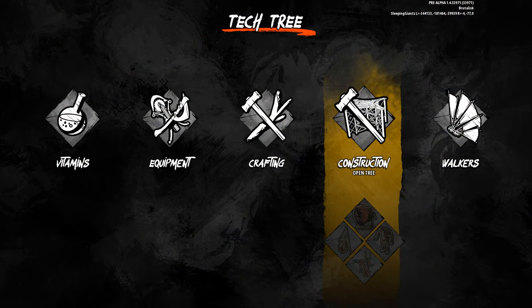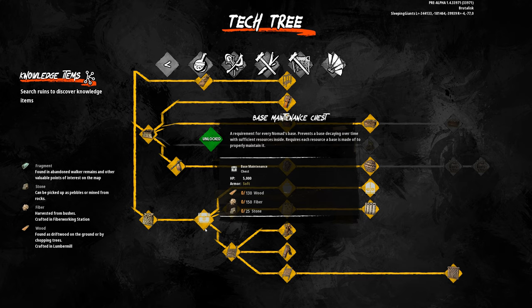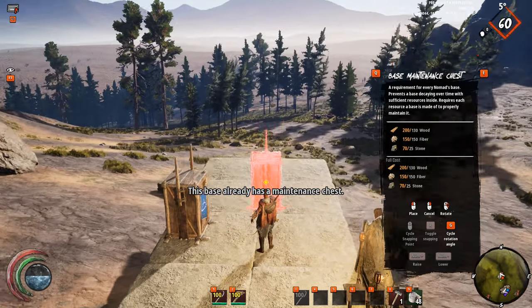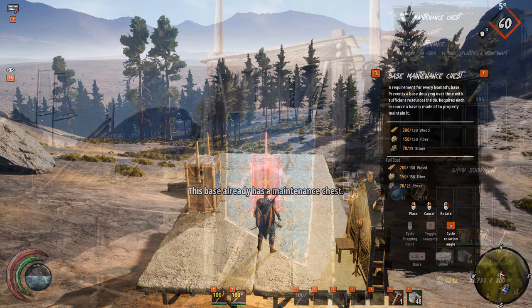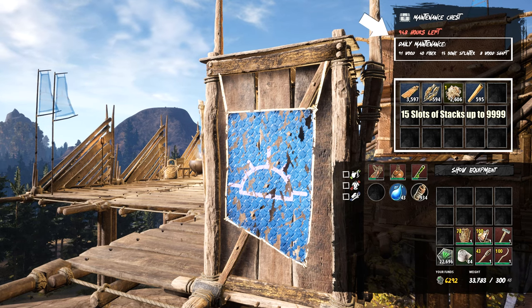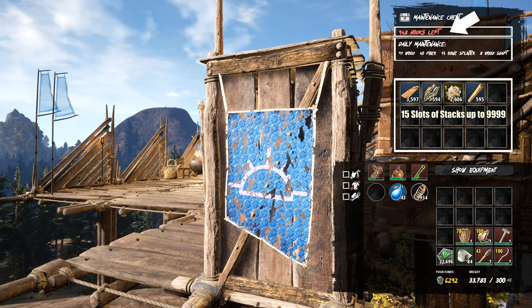How does it work and what are the resource requirements? Once you have built a base or platform of any kind, one of the first things you need to do is build a maintenance chest, which can be unlocked via the construction tech tree for 10 fragments. Be warned that once a chest has been placed it cannot be moved anymore. If you want to move a chest to a different location, you'll have to destroy the original one and build a new one. Furthermore, only one maintenance chest can be placed on a base at any given time. Once placed, you can select the maintenance chest to see its inventory — it will automatically tell you which resources are required to maintain your base and the remaining time before the base decays.